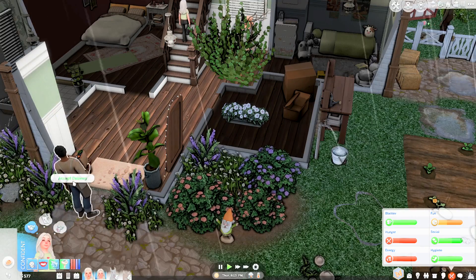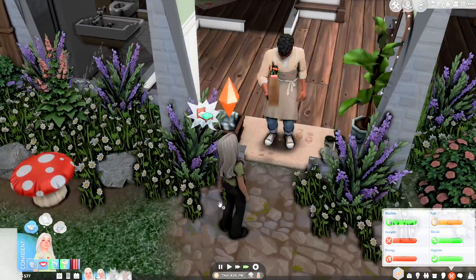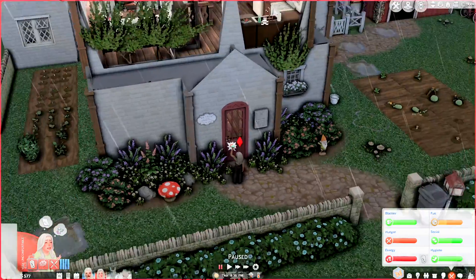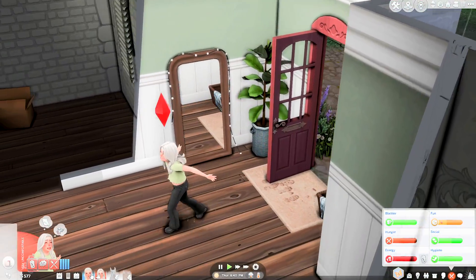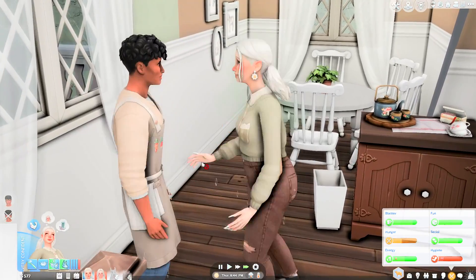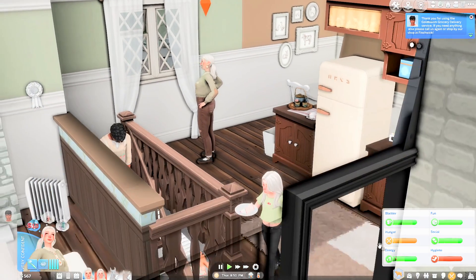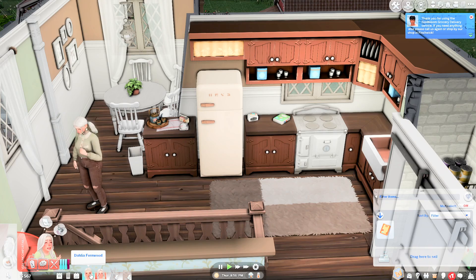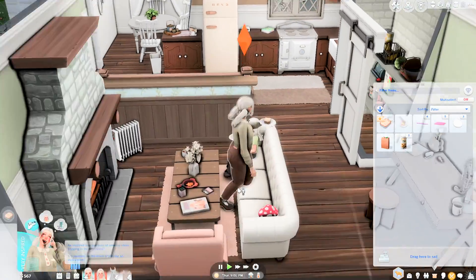I'm just gonna have her accept the delivery. My Sims are like dying right now. It's raining so hard — I'm gonna kill someone. Get leftovers. He has a present for us — let's give him a tip. Thank you. She was just sleeping — why is she about to pass out? He gave us a cottage pie — let's grab a serving of that. Yum.